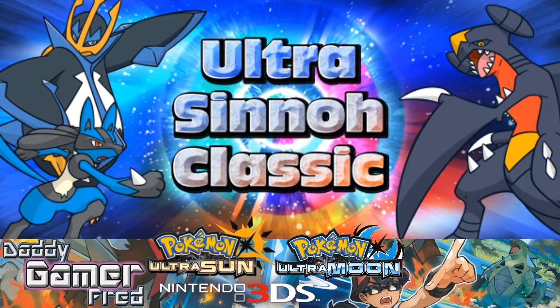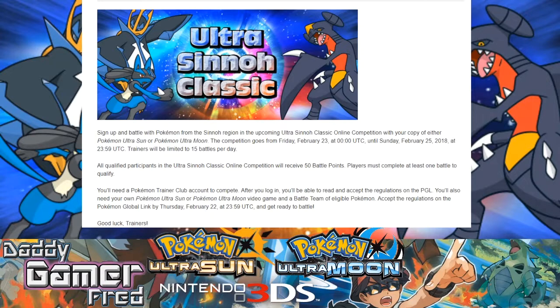It's an online competition for February inside of Pokemon Ultra Sun and Pokemon Ultra Moon. Sign up and battle with Pokemon from the Sinnoh region in the Ultra Sinnoh Classic online competition with your copy of either Pokemon Ultra Sun or Ultra Moon. The competition goes from Friday, February 23rd until Sunday, February 25th. Trainers will be limited to 15 battles per day. All qualifying participants will receive 50 battle points. Players must complete at least one battle to qualify.